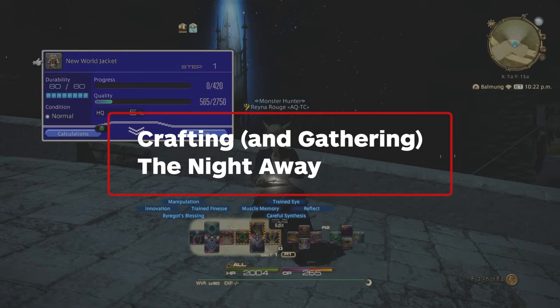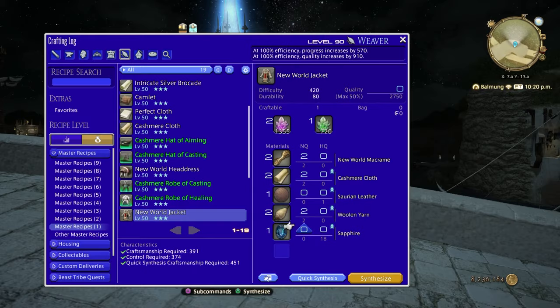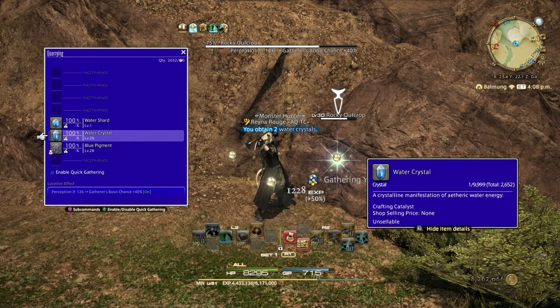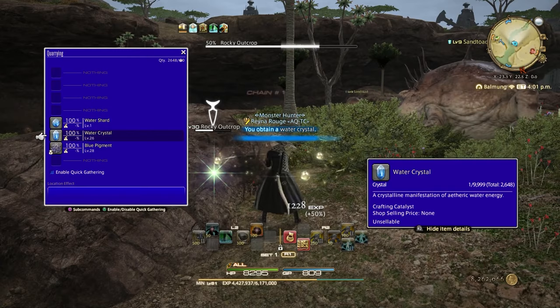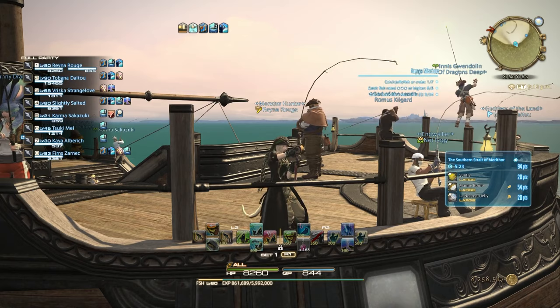Outside of battle, Final Fantasy XIV also has a robust crafting system that lets you create everything from weapons and armor to food and jewelry. Just like with other jobs, you'll have to level your first combat class up to 10 to unlock them, but once you do, you can try one or try them all on a single character. Each of those classes has its own quest line, and you'll get a new quest every five levels. There are eight crafting jobs and three gathering jobs in total.